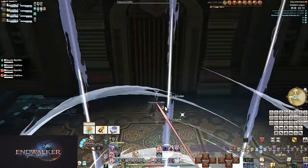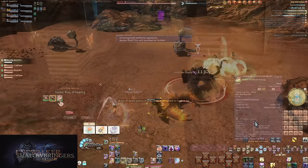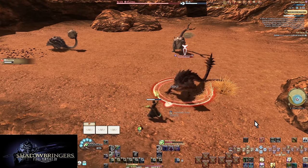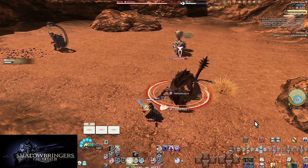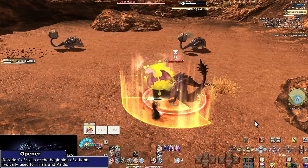So that covers our full toolkit starting out. It's not a lot, and honestly we don't get too much more. Those new buttons we do get will greatly change things up. We also have a few traits — those are just potency boosts for lower levels. So let's talk about openers and how we start fights.